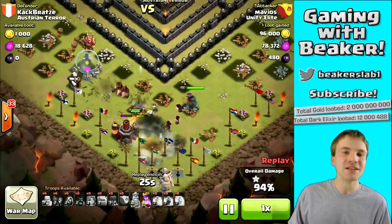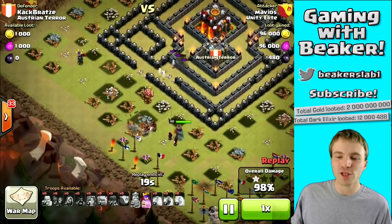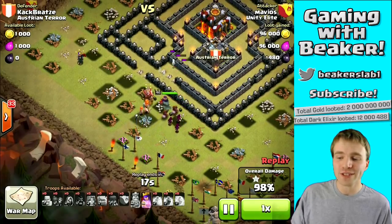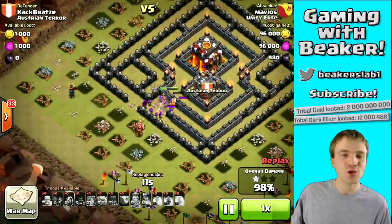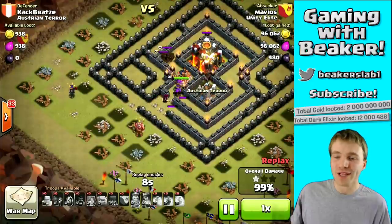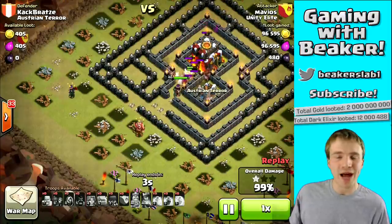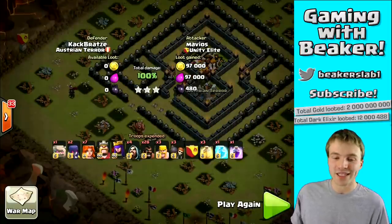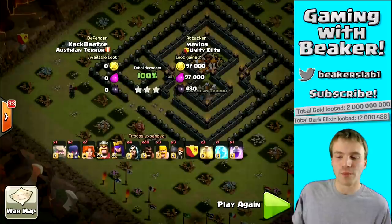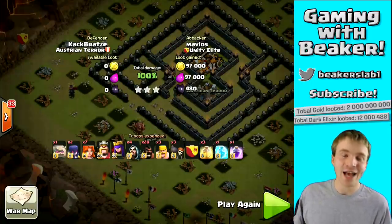He's only got a few defenses left and then has to get into the core for the Town Hall — probably gonna be 98% one star until the very end. He still has valkyries — looks like at least four of the seven he started with. A bomb didn't even touch him. A few wall breakers in reserve helped blow open the core. He broke the last wall and got the three star. Traps blew up but didn't do much — he had so much power remaining. The Archer Queen didn't even really get touched. Incredible raid: 28 hogs, seven valkyries, three heal spells, one rage, one freeze — excellent army.